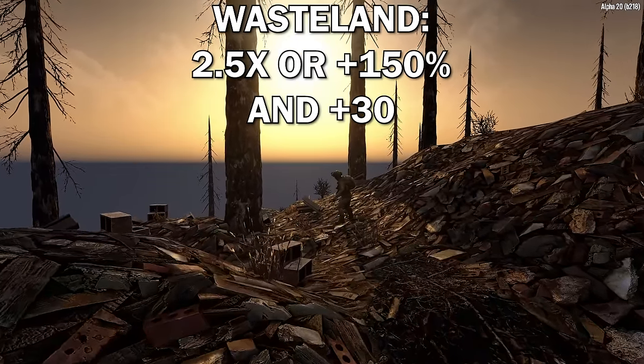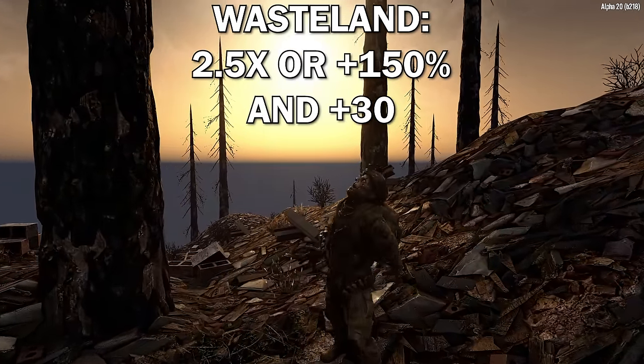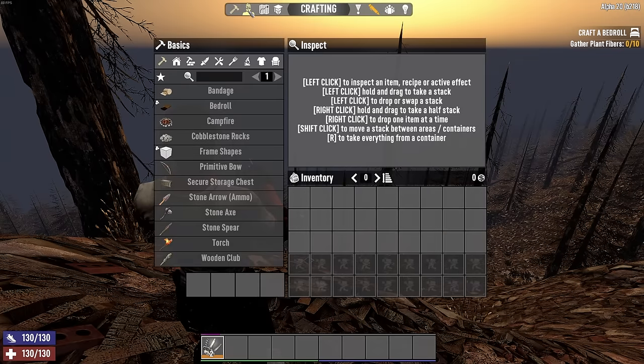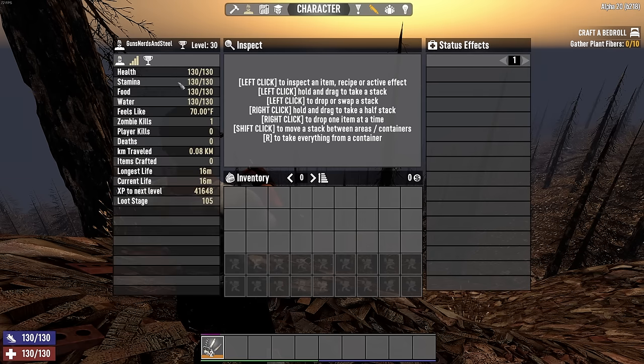Finally, we have the wasteland, where you receive a 2.5x multiplier — or plus 150% — to your base loot stage, followed by a flat plus 30 on top of that. For example, at level 30 in the wasteland, plus 150% puts you at loot stage 75, and then another plus 30 leaves you at loot stage 105.